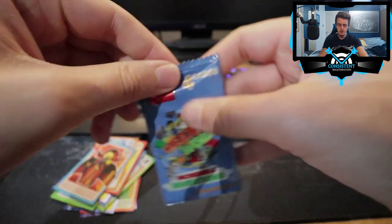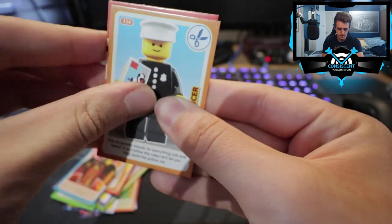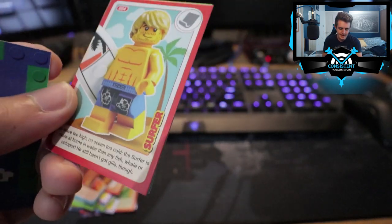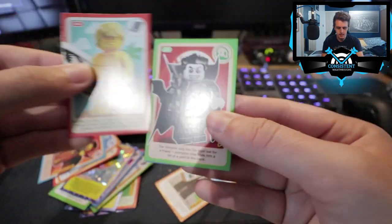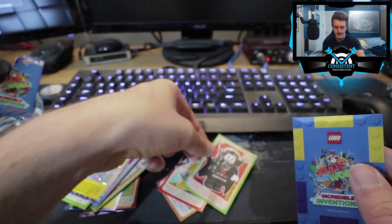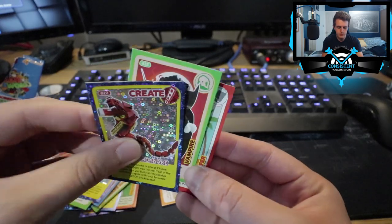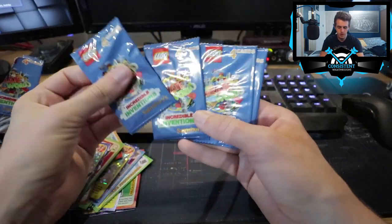Moving on to the next pack — we have a Police Officer. The next one is Surfer. Last time we played Lego Create the World we had a surfer dude; this guy is simply called Surfer and looks pretty good. Next card: Vampire — the last series had a vampire guy too. And then: Year of the Snake — wow, that looks good! Four cards, not too bad. We're halfway through the ten packs!